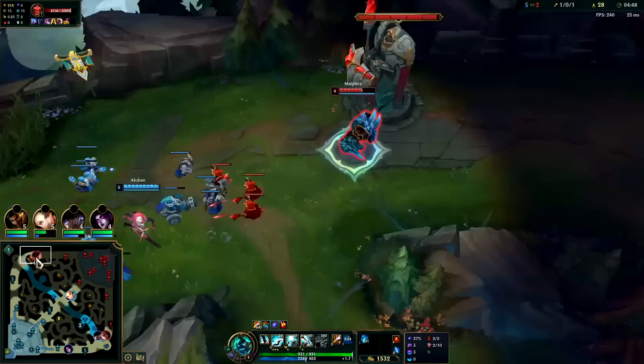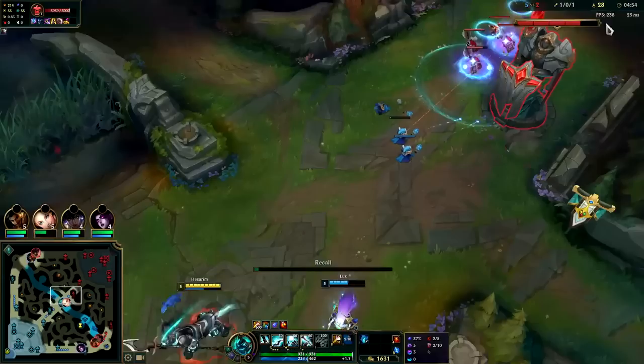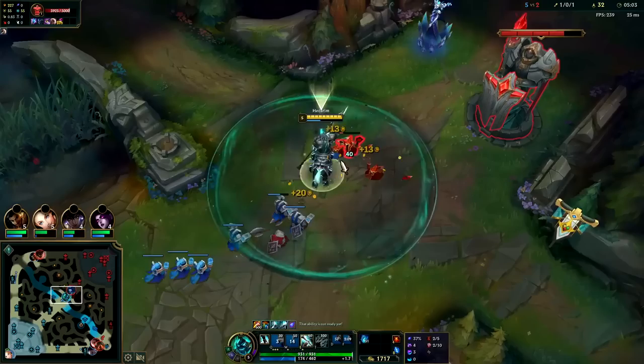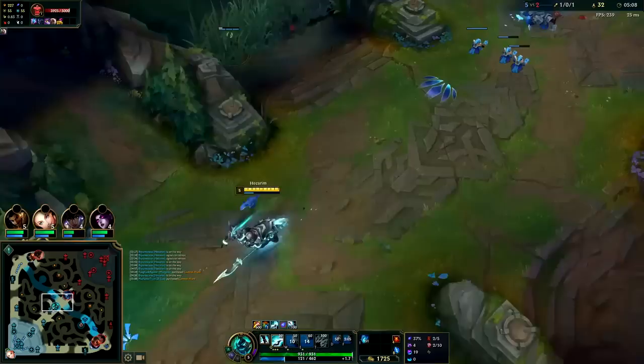It's pre-five-minute mark so it's taking forever to get this plate. Mid and top turrets both take essentially half damage before five minutes. Takes forever to get anything. Good time to reset. Lux is trying to stall out the wave. I'll go ahead and push it real quick to get it to full collapse so Lissandra can't freeze it.